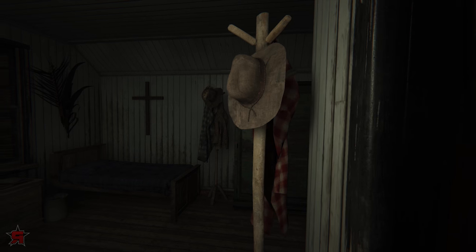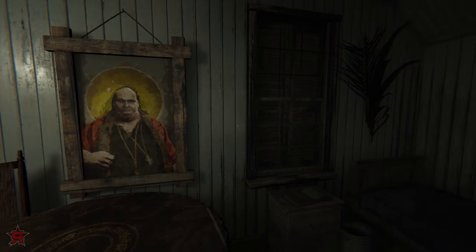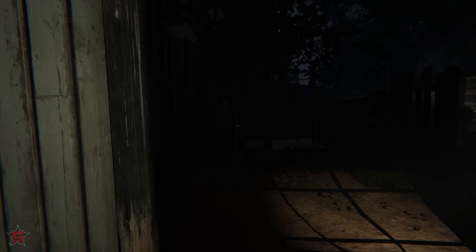Running away from dudes in a cornfield? Run towards the light. How about creepy guys in an underground cave lake? Run towards the light. Remember this tip, and you will never get lost in Outlast 2.